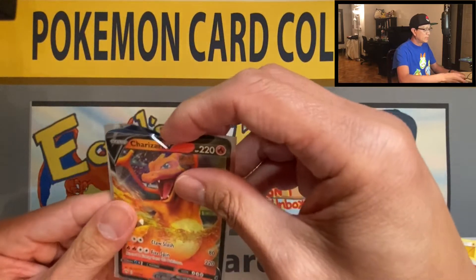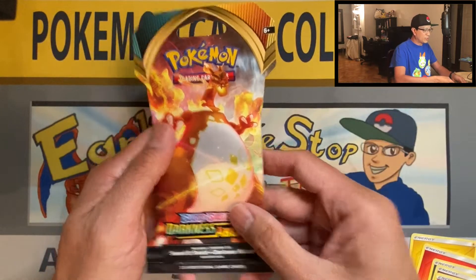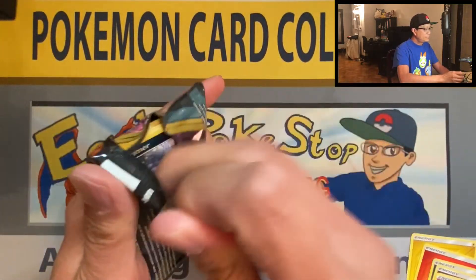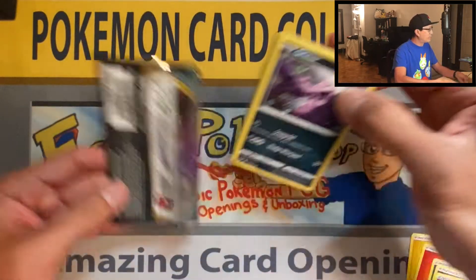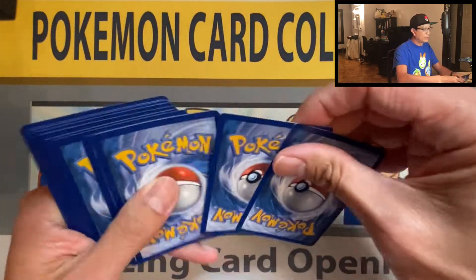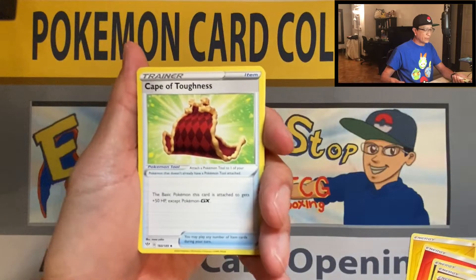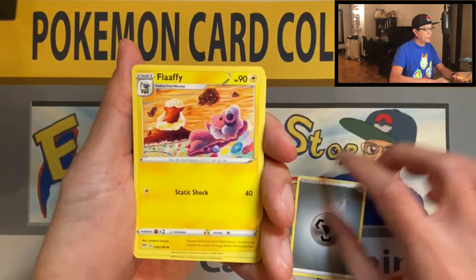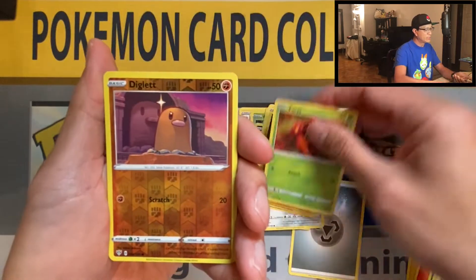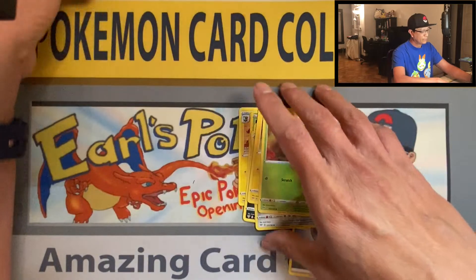I think this is going for eight to ten bucks, nice! Here we go, next pack - the Charizard pack right there. Vivid Voltage guys is around the corner, are you guys excited? I am! There's your code. Four cards: Cave of Toughness, Metal Energy, Fluffly, Carnivine, Grimer, Clink, Ducklett, Mareep, Paras, Diglett, reverse holo, Gothitelle non-holo.